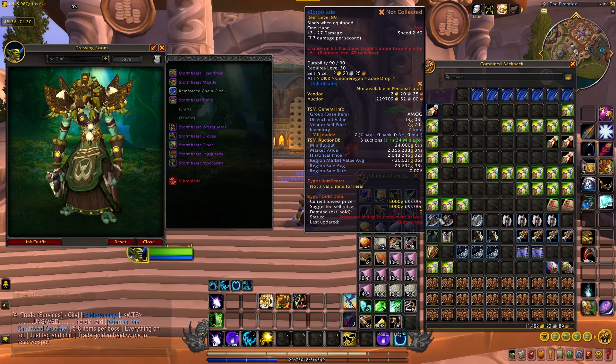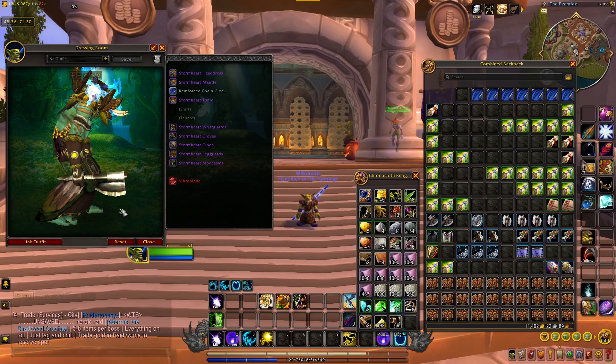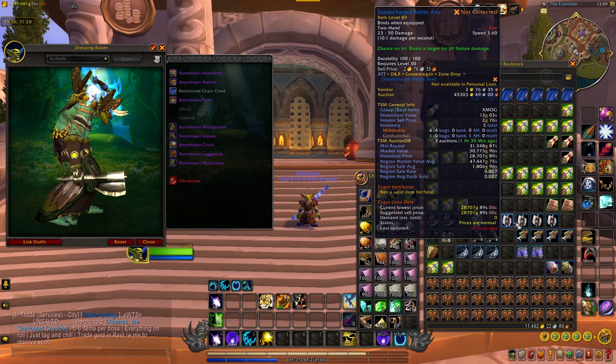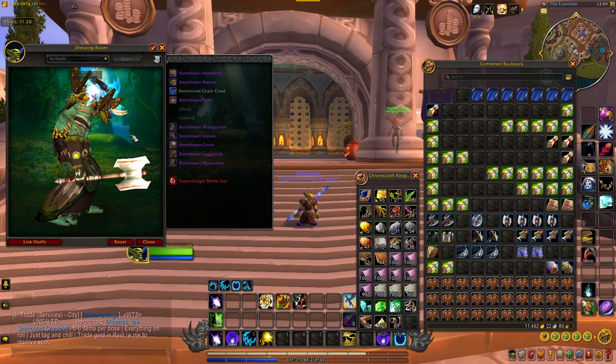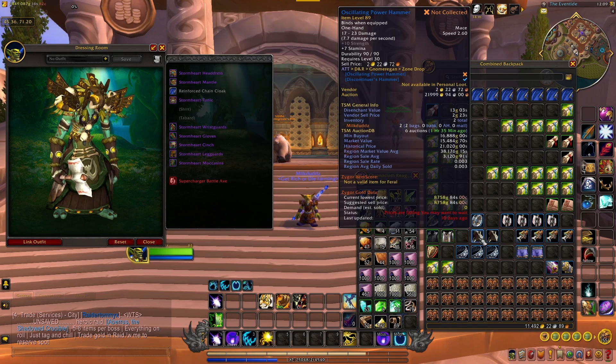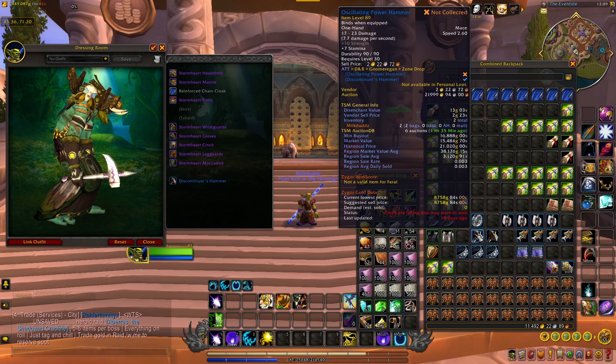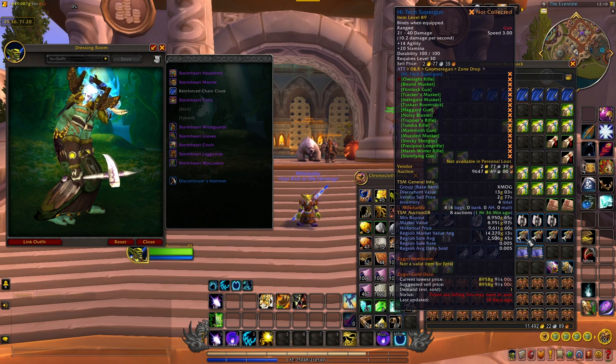That's unrealistic. Maybe if it sat for a couple of years you might get that. It's only going for about 24,000 on my server. It's unique — it's a Gnomeregan-only drop item and a decent-looking little axe. Then I got four of the supercharged battle axe, pretty cool-looking, going for about 31,000 gold on my server. I'll spread these ones out as well. And then I got two oscillating power hammers — kind of a funky-looking hammer, another Gnomeregan-only item, going for about 17,000 gold on my server. Then I got four of the high-tech superguns, also a Gnomeregan-only item, but it shares an appearance with a lot of stuff. It still goes for about 8k so I'll post them and see if they sell.